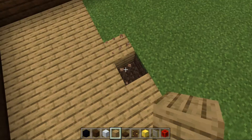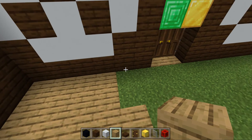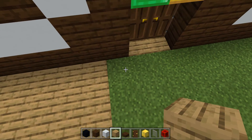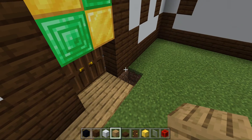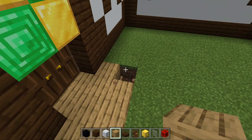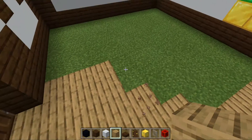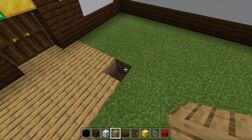Once you've finished doing the whole wood plank floor — floor rhymes with door — we're going to put fences to protect the animals. Once we do the fences we're going to need to make an opening somewhere — actually not a door.